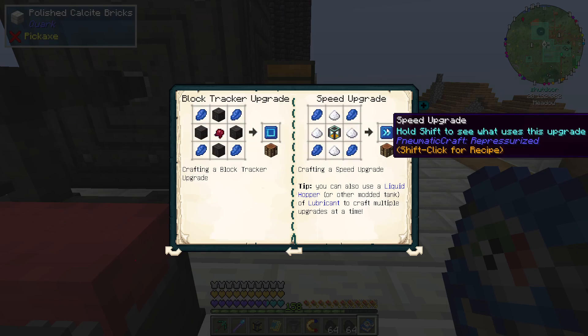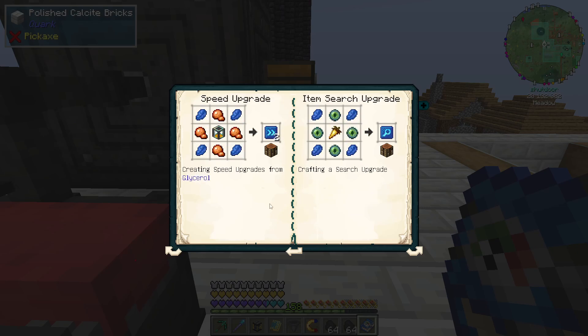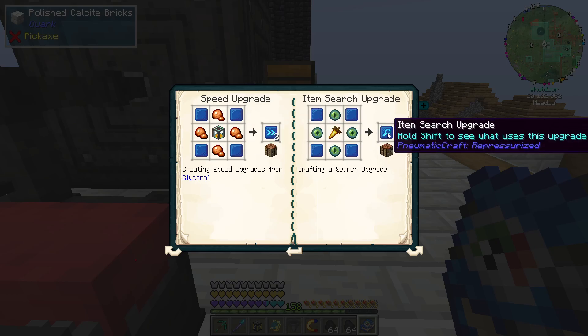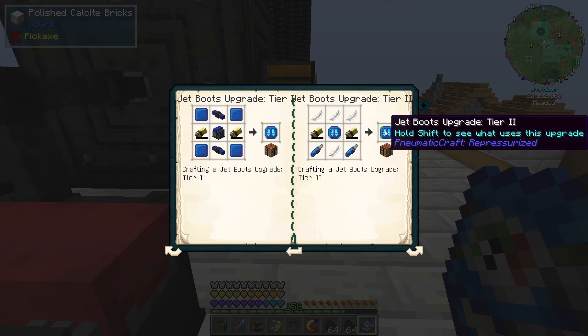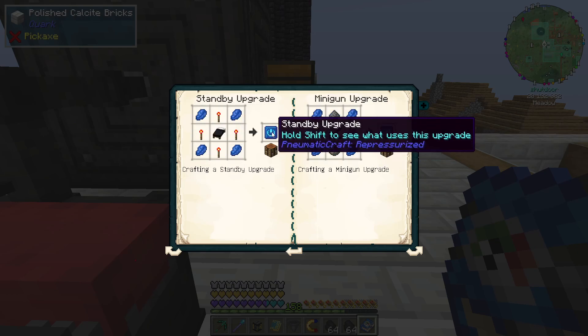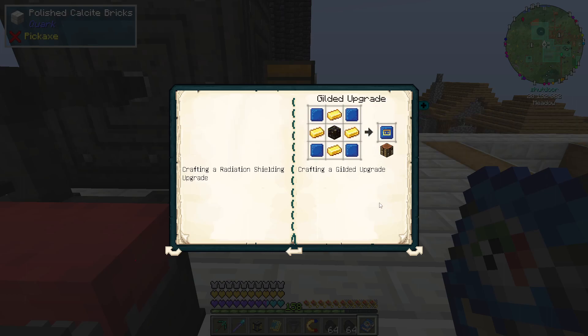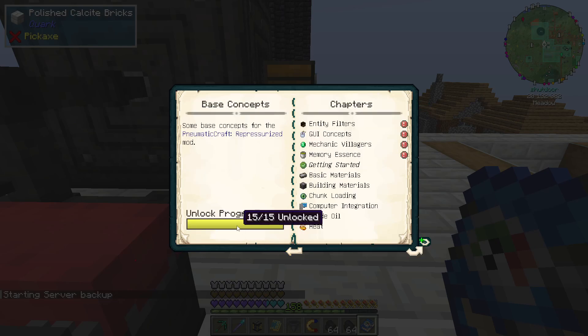Block tracker, speed upgrade. You can also use a liquid hopper or other modded tank of lubricant to craft multiple upgrades at a time. Crafting speed upgrades from glycerol, I think. So there's a ton of these different upgrades — jet boots, flippers, scuba. So this is all for the armor, I'm pretty sure. Endervisor, stomp. Yeah, so that's pretty cool. Tons and tons of upgrades, right?